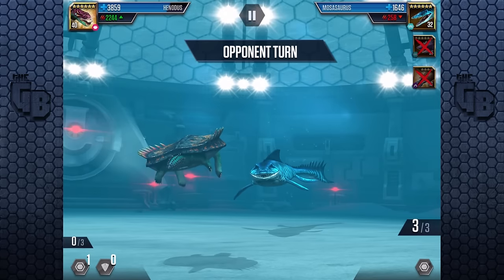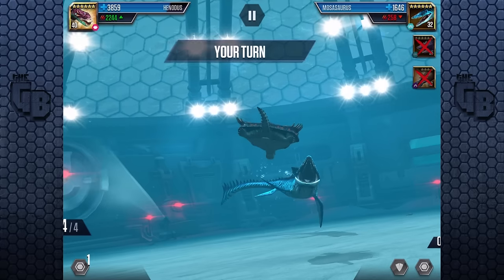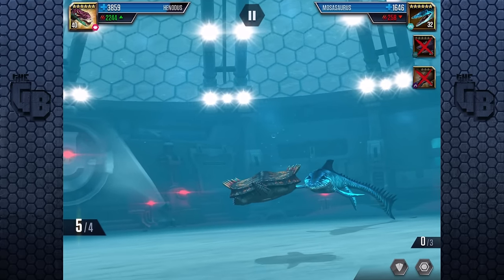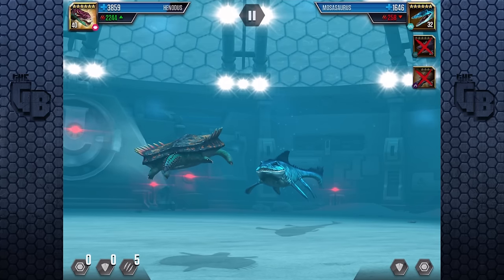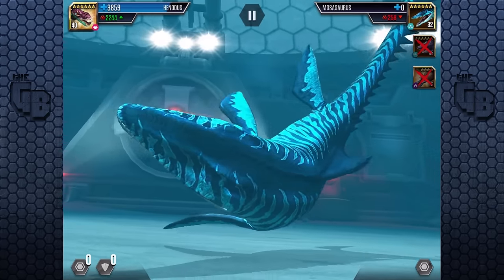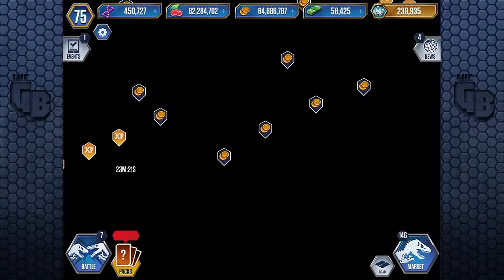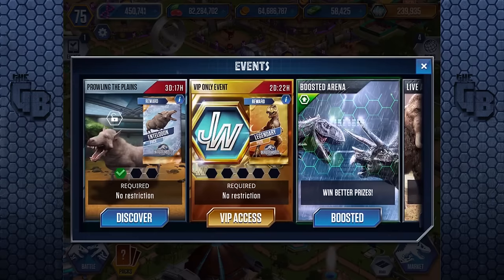250 attack - there's nothing this mosasaur can do. I was a bit worried, like he could do something. He could have completely shut me out by using five block, but he didn't, and Entelodon takes the frisbee. Awesome. I forget we could do the full-on seven animation and then just crack the code.